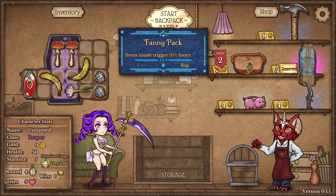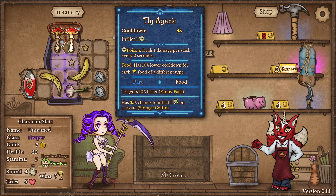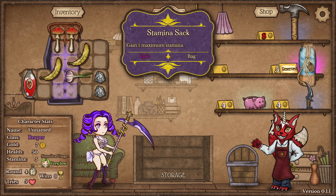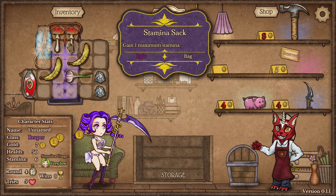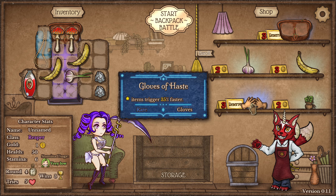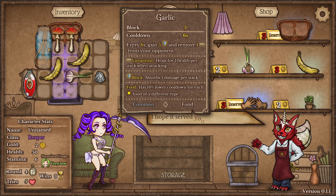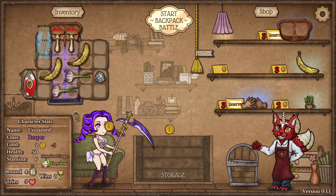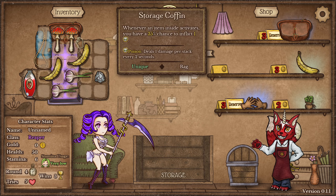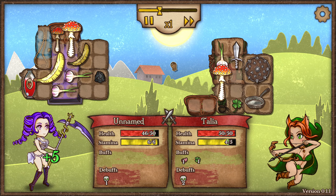Fanny Pack is amazing — items inside trigger 10% faster, which means we immediately want to move our mushrooms into it. Then we can move this around a little bit. Gloves of Haste are extremely good too. I can get rid of my stone so I can at least buy the Garlic for the turn. We can put our Gloves of Haste next to our mushrooms, and potentially a banana or an onion, so they trigger even faster.